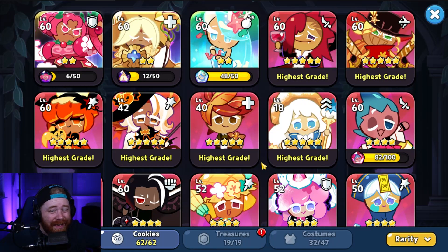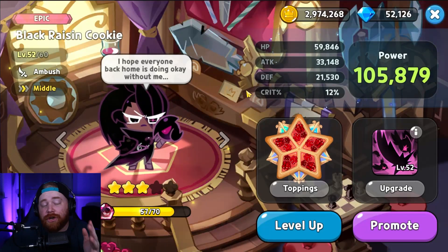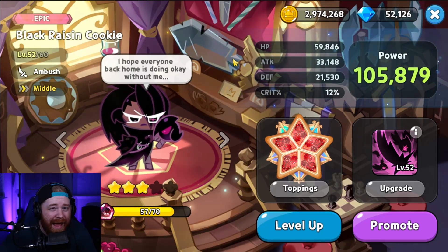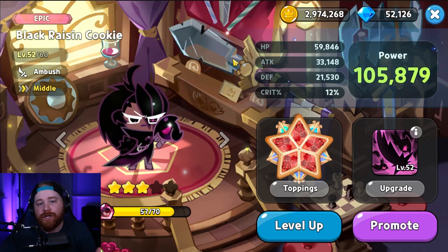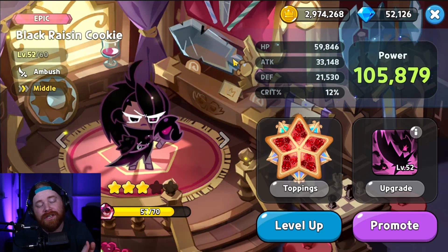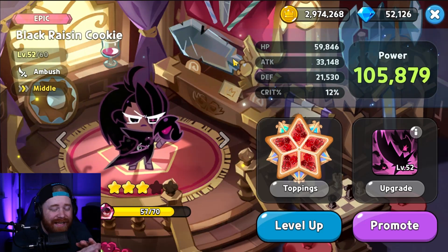The fifth and final cookie for today's video that you should absolutely be building is Black Raisin. I know a lot of people are currently building Sorbet, and I still think Sorbet can potentially be a better overall damage dealer and offer utility via skill switching, but you should absolutely still be investing in a Black Raisin if you have the resources and haven't already built a Sorbet, because Black Raisin is very, very good.